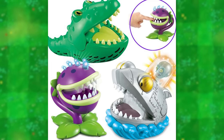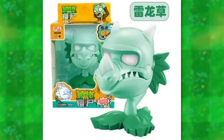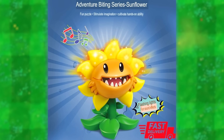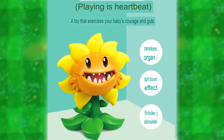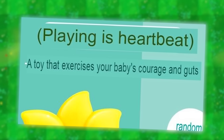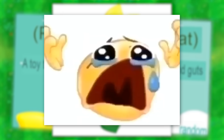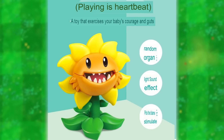As it turns out, there are actually even more of these dangerous finger-biting contraptions — like the cursed vicious sunflower, a snapdragon, a thunder snapdragon, and a Dr. Zomboss with a robot shark. The sunflower one is so freaking terrifying — just look at this absolute scallywag. I thought they made up the scary design themselves, but it's actually based off of the primal sunflower from PVZ2. And as usual, there's just pure unexplainable English on the store page: "Playing is Heartbeat, a toy that exercises your baby's courage and guts." What do they mean by this? If I gave this to a baby to exercise their courage, they'd probably just end up with childhood trauma.